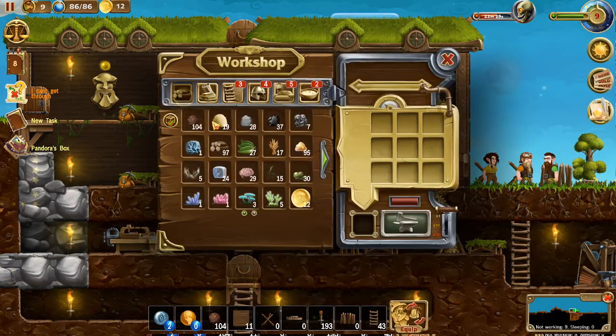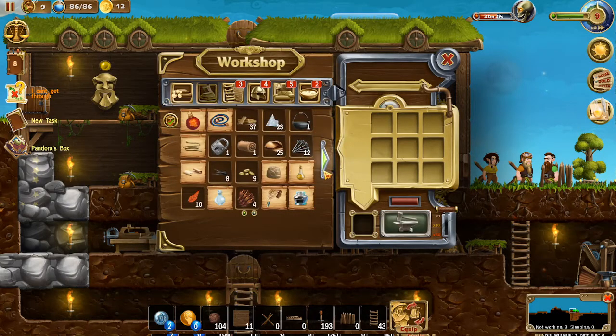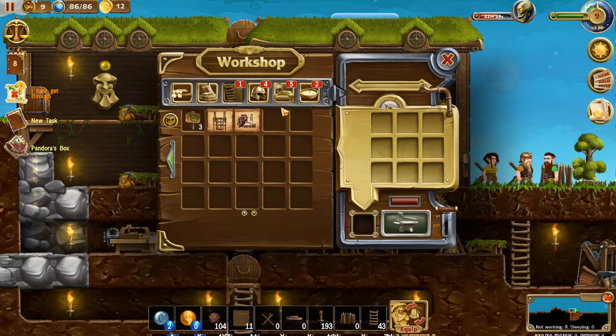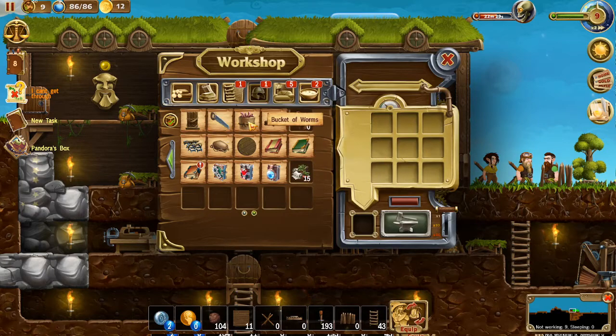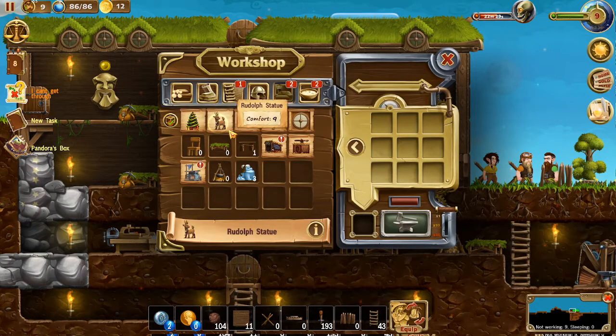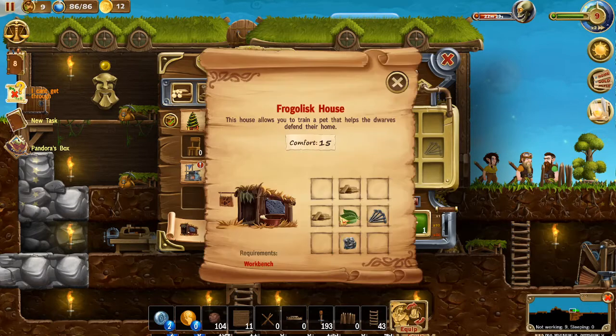Let's check out the crafting screen - I don't know what those water bottles were. Looking under resources, nothing there. It looks like a water bottle, and there's a trap we can build. The fishing rod! Definitely want to come back and build that. Bucket of worms, the fishing book. Under furniture we could build a Christmas tree, a Rudolph statue, some garland, a Christmas wreath. And there's a frog-o-lisk house - you train a pet that helps with the doors.